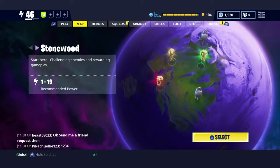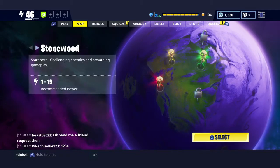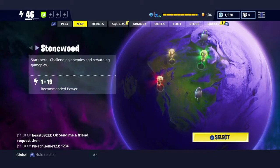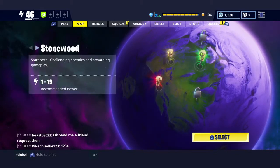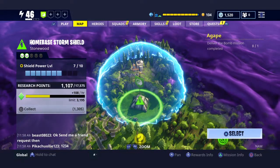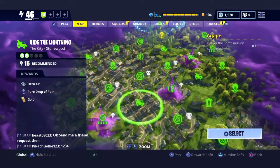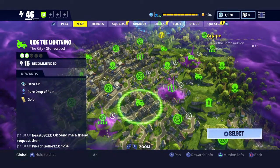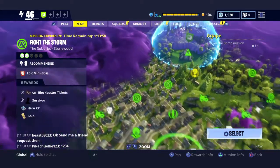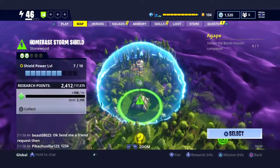I wanted to go through the map really quickly, the main reason being that the map holds a lot of information that can be key, but is also confusing to look through. Since most of you are going to be starting in Stonewood, we'll just do the map in Stonewood. Until you get Storm Shield Defense 3, you're not going to see a lot of this map. I've done Storm Shield Defense 7, and this is the piece of the map that I can see. So it's opened up, but all of these things mean different things, and I'm going to go through all of them.